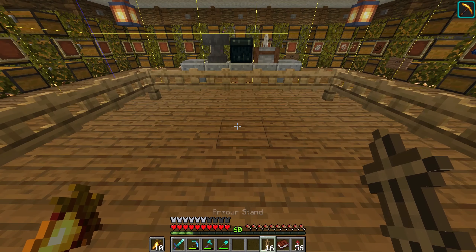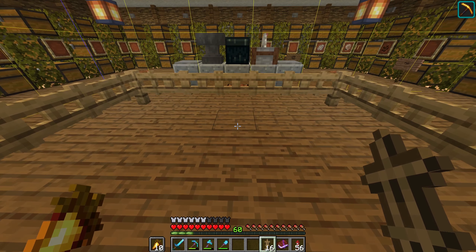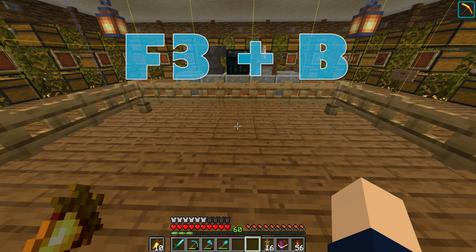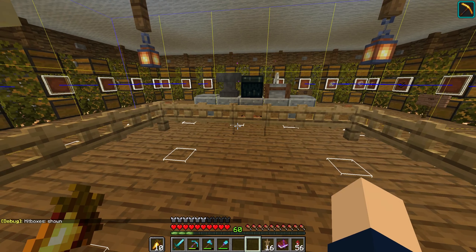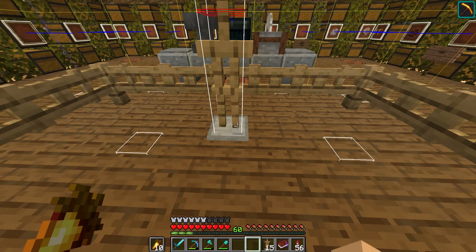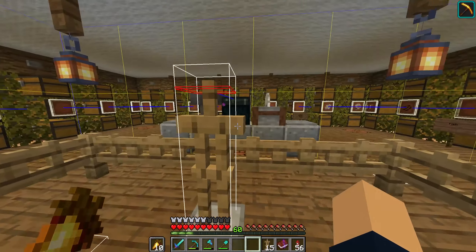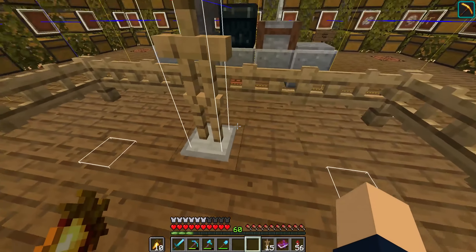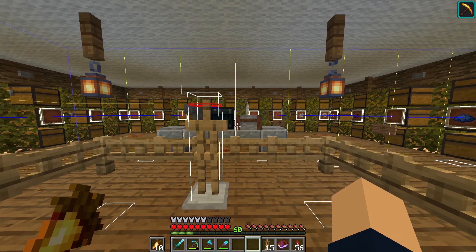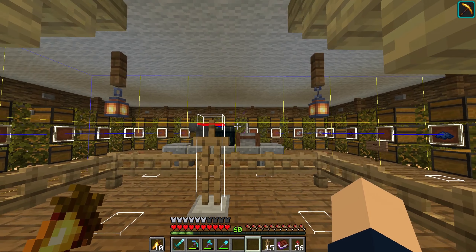Armor stands are also entities, and we're going to use a bunch of them to stop slimes from spawning. If I press F3 and B I can show all of my hitboxes, and if I place down another armor stand you can see its hitbox. We just need to hide this armor stand somehow.